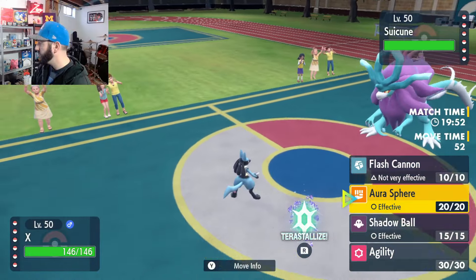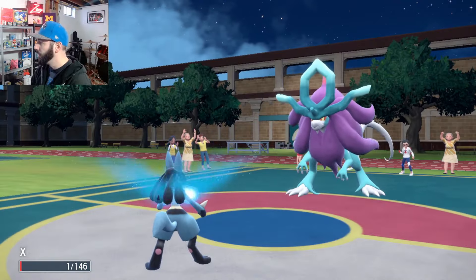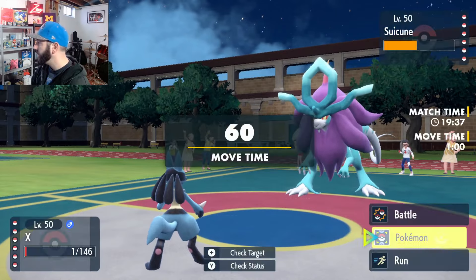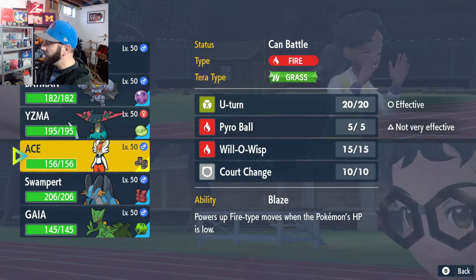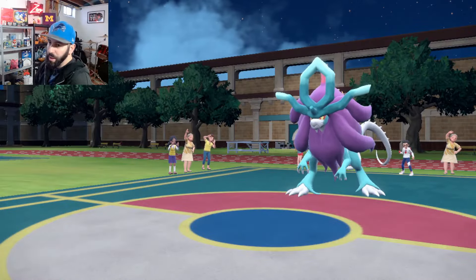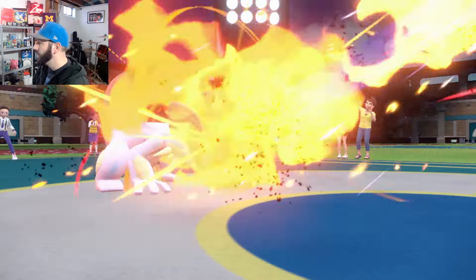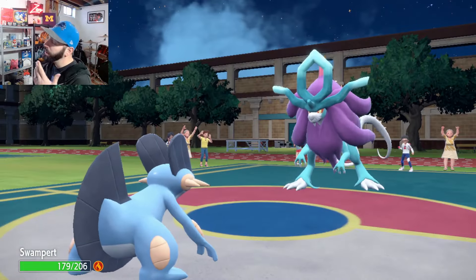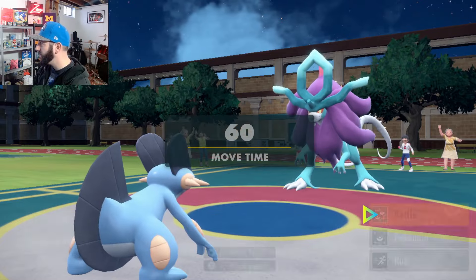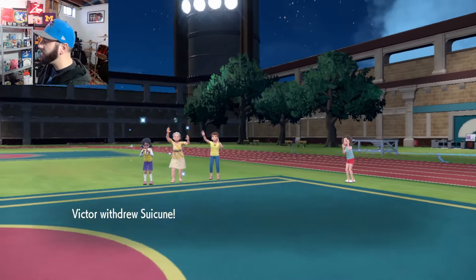I will definitely just Aura Sphere. Flamethrower — we don't really care about that because we got the Sash. And then we get a little chip off on this. We are Modest, so perfect. Good chip. So now where do we go from here? We go Swampert, I think we like Swampert. They might just naturally outspeed us. The Flamethrower will eat that right up with our Cell Vest. And we get burned — that's a huge blow, actually really really bad. I will Flip Turn out. Okay, so that tells me that they're Scarfed, the fact that they just switched out there.